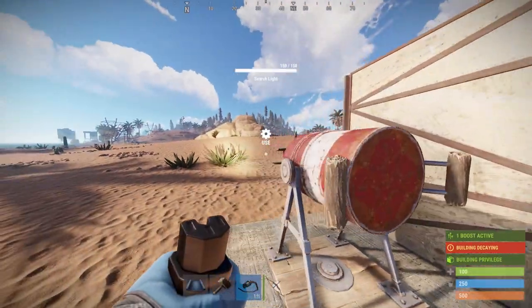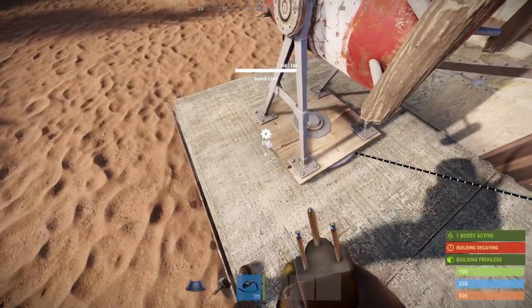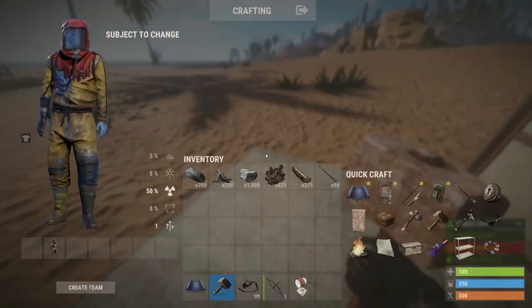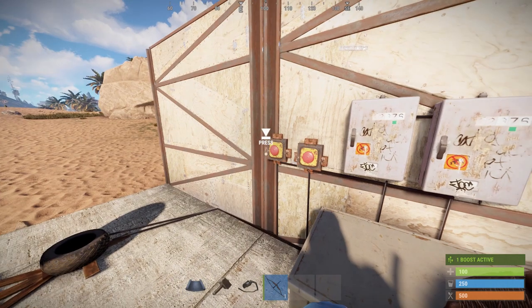Over on staging, a couple of important changes to deployables were made this week. Searchlights are now electric, requiring 10 power each. They have a pass-through so can be chained, and can be repaired and picked up. However, they won't decay anymore as they're now IO entities, but can only be placed on constructions.